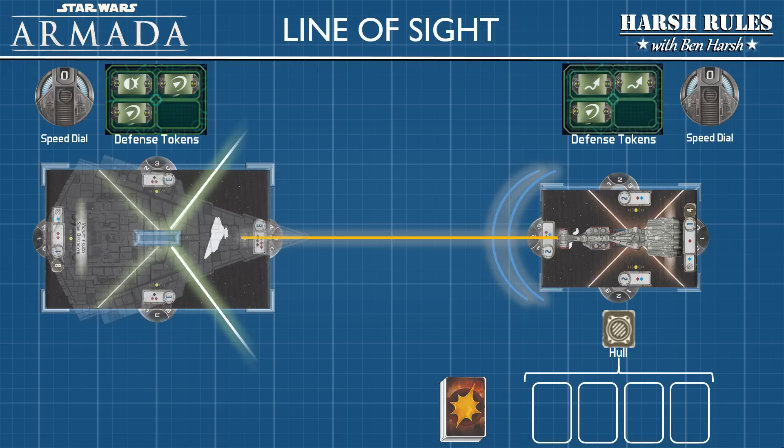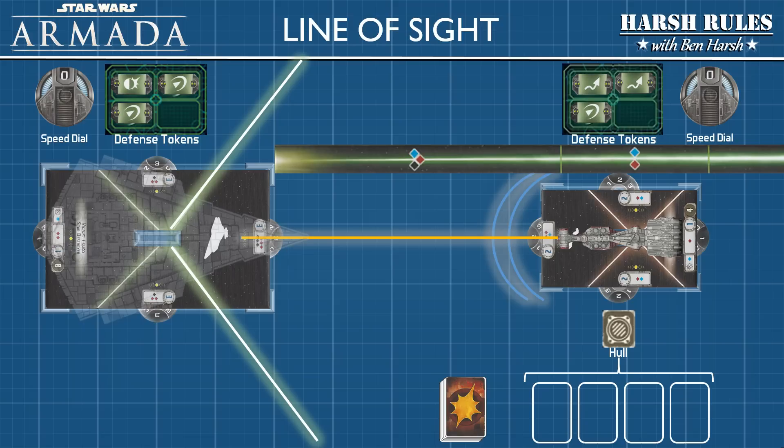First, the Imperial player must establish a line of sight with the target. This is accomplished by tracing a line from the yellow targeting point dot on the hull section you wish to fire from, to the dot on the targeted hull section of the Corvette. The Corvette is well within the firing arc of our front hull weapons. Next, we bring in the range ruler to see which weapons we can bring to bear — the Corvette is within close range, so we can bring all forward firing weapons to bear.